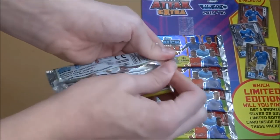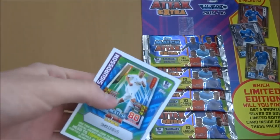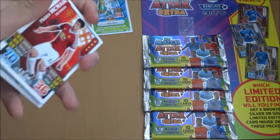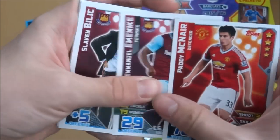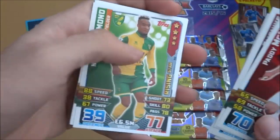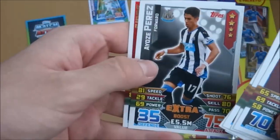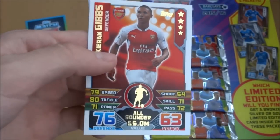Let's go into this first pack, see what we can pull. Our code in this first pack is the Gylfi Sigurdsson code. And we've got Bourneford there. So we've got Paddy McNair, a new signing, West Ham, Bilic manager, Hanguland, Callum Chambers, Redmond the Rising Star, Ranieri manager, Perez Extra Boost, and Kieran Gibbs all-rounder of Arsenal.